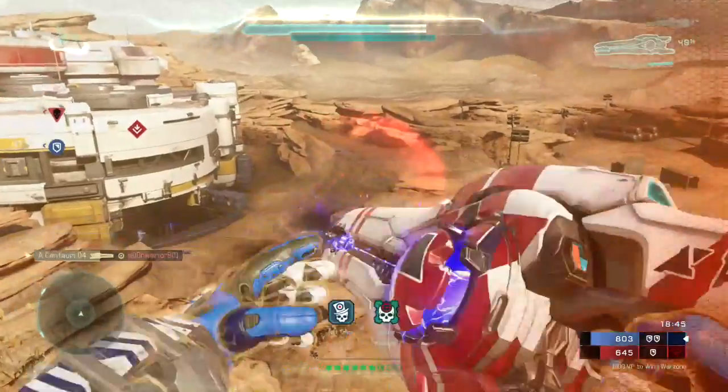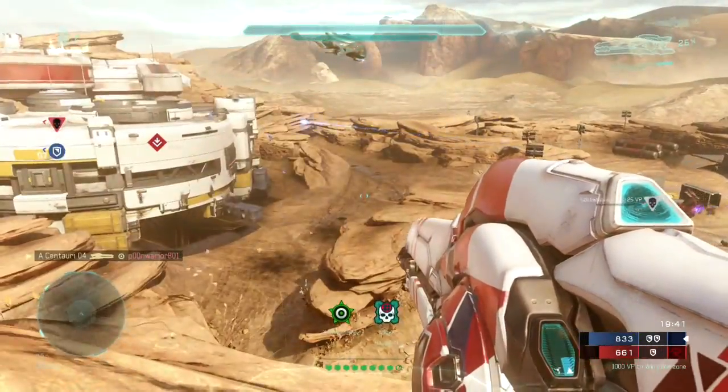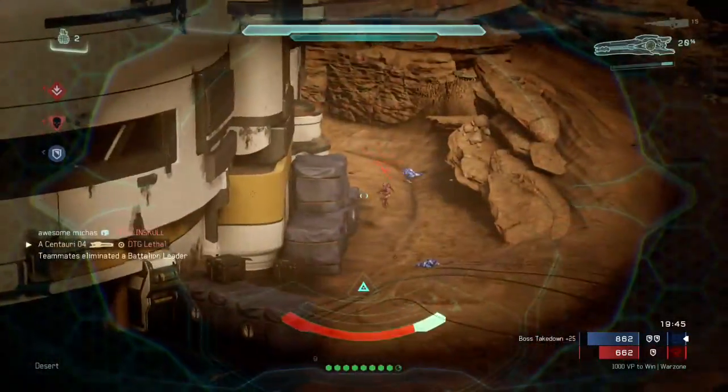Hey, what's going on? It's Speedjosh showing you guys Chris Left-Hand Beam Rifle today. This weapon is listed as a legendary — the description for it is it's an advanced beam rifle that fires a burst of energy with each pull of the trigger.